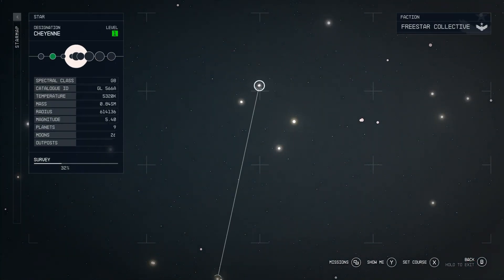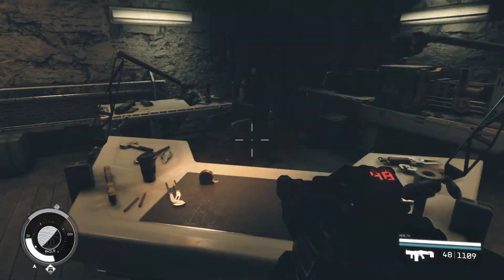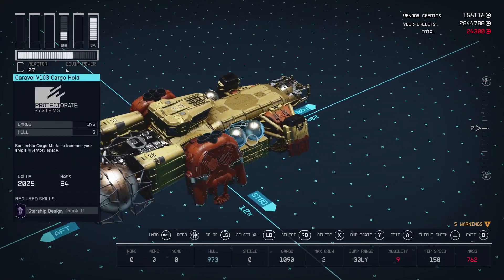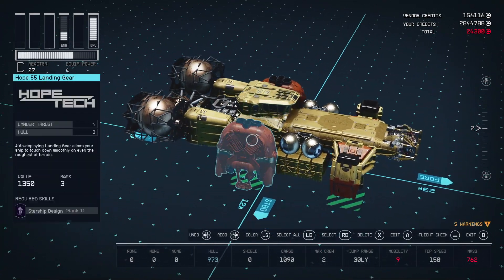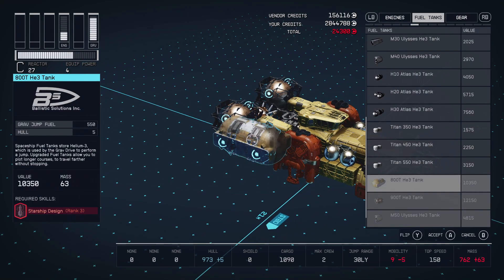I strongly recommend that you build your ship in Akila City as it's going to give you access to better landing gear. That's in the Cheyenne solar system, planet Aquila, then Aquila City. Once you've landed, you'll find the shipyard director straight out in front of you. Go inside the ship builder and add as many 900T Helium-3 tanks as you possibly can — these are fuel tanks.